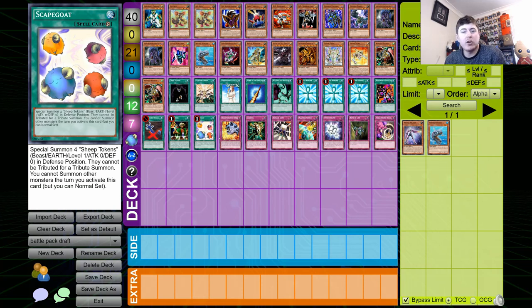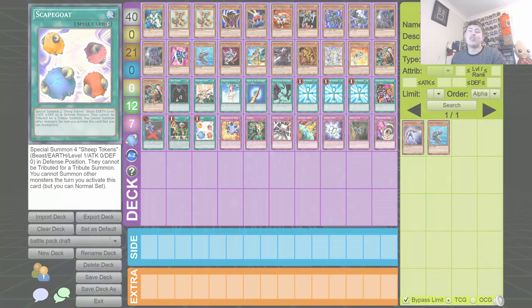That wraps up this Sunday Shakeup and this weird look at Battle Pack Draft. I wonder why Konami doesn't do this more in the physical card game anymore — it certainly is interesting, but it involves a lot of reading, so it takes a bit of time to build your deck. Hopefully there's not too much power creep between this one and Battle Pack 3, because I did not even consider checking which set was the best. As always, I've been Ben from Nolan TCG — have a good afternoon everybody!